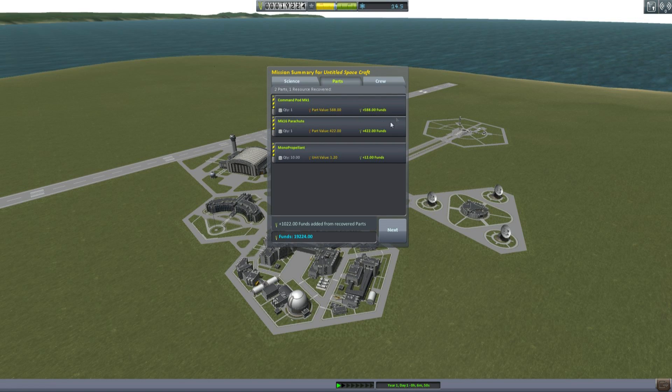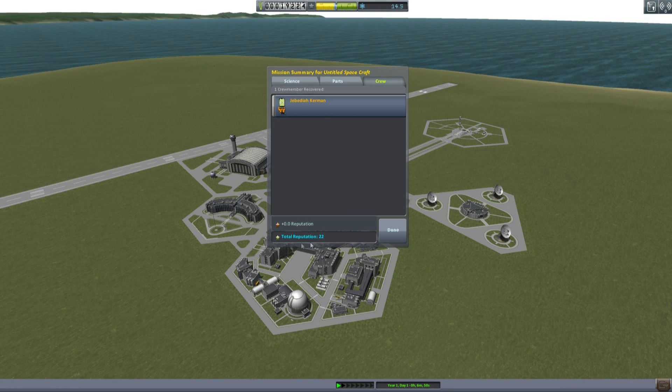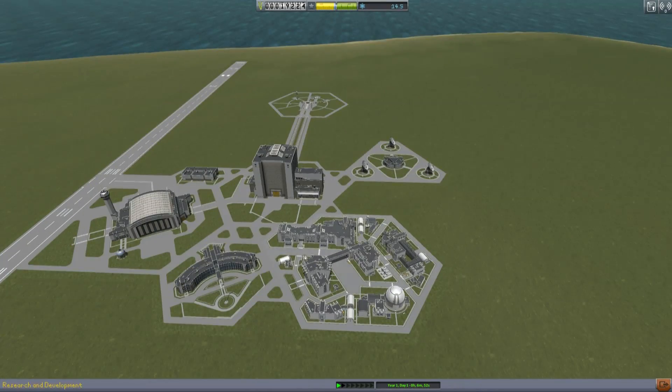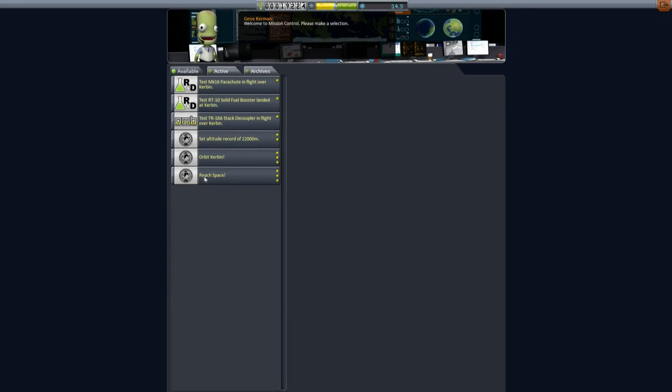On parts it tells you you get funds back for your parachute, for your command pod, for your mono propellant. Unfortunately we don't get money back for the solid rocket booster that was deployed. And of course you get Jebediah Kerman back, which means you don't get a penalty for killing him. You can immediately go and unlock stuff from the R&D center, or let's take a look at the missions that are available to us.